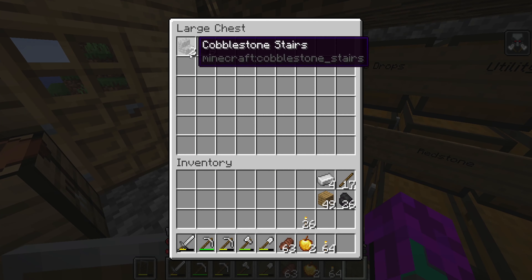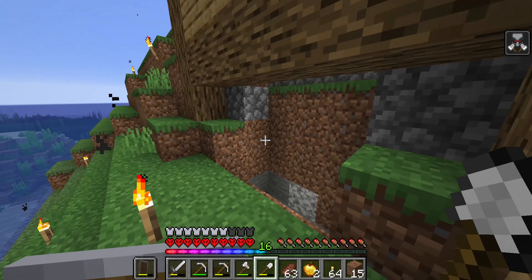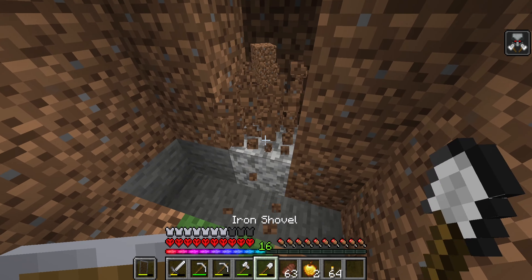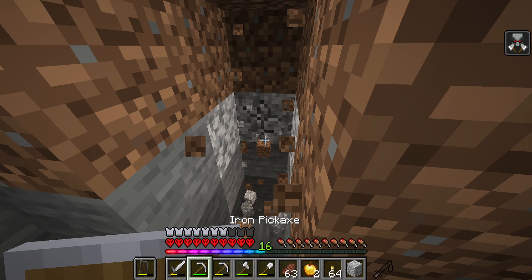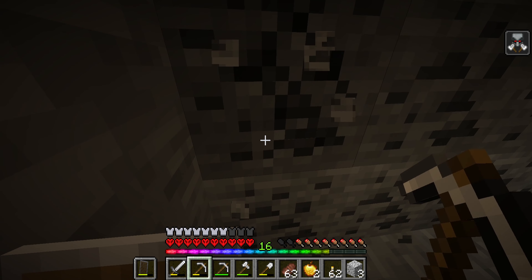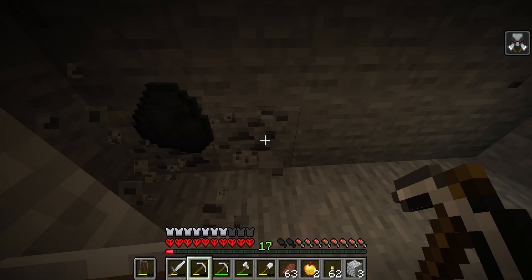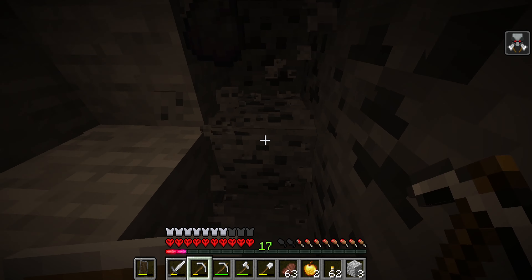I need a piece of cobblestone for that, but I'm quite low on cobblestone at the moment. I think we'll put it right here — I kind of like that spot. I'll do a proper mine shaft at some point, but for now I'm just going to do a single wide. I'll come back and clean it up once we have an efficiency pickaxe. I also think we have enough sugarcane grown that we can actually make a full enchanting room, but I need to dig out a basement for that.